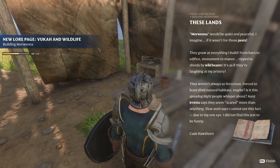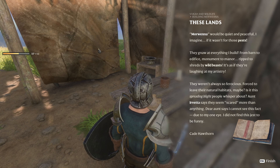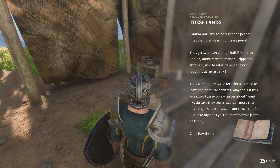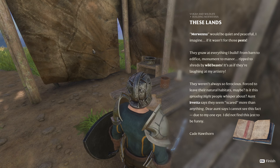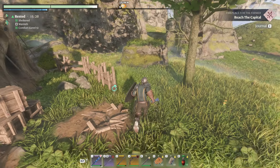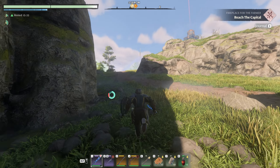Morwenna — this is a new lore page. 'Would be quiet and peaceful I imagine if it weren't for those pests. They ruin everything I build, from barn to edifice, monument to manor — ripped to shreds by wild beasts. It's as if they're laughing at my artistry. They weren't always so ferocious, forced to leave their natural habitats. Is it this spreading blight people whisper about? Aunt Hervetta says they seem scared more than anything. Dear Aunt, she says I cannot see this fact due to my one eye — I did not find this jest to be funny.'